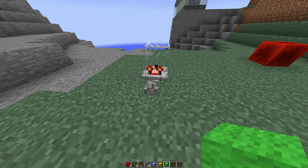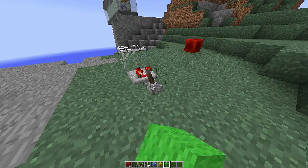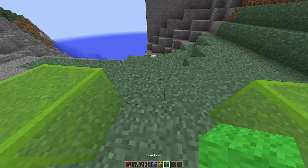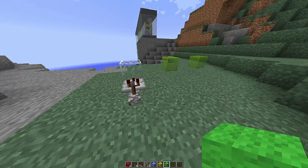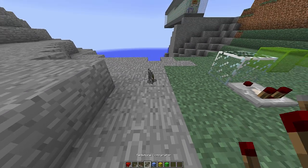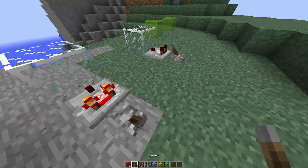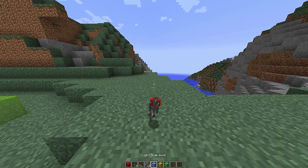So if we power it, you see it turns on, turns off. And you can have multiple receivers too — like that, for example. As you can see, they both work. You can have multiple senders too, with different colors. So let's make a yellow one right here, and a yellow receiver.